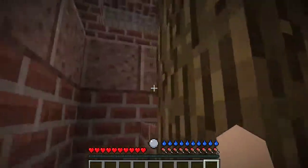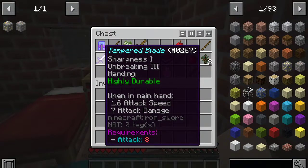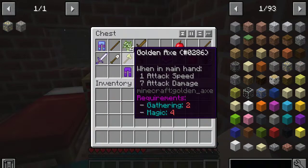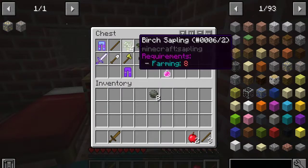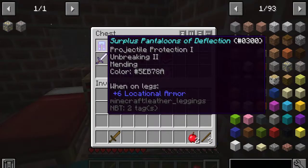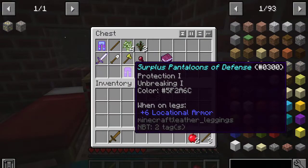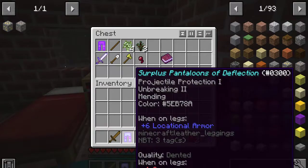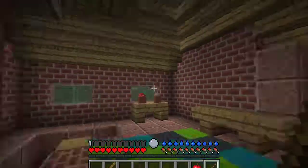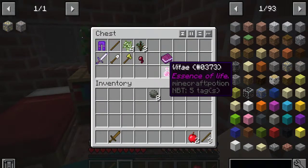We've got a furnace, we have upstairs, and a chest. We have attack 8, gathering 8. A wood sword — that's a good start. We have some apples so we're not gonna starve. I can't use this, I need 8 farming. There's unbreaking 2, mending, projectile protection, and unbreaking — we're gonna go with this one.